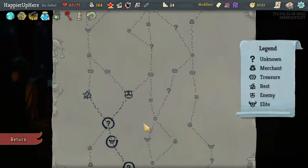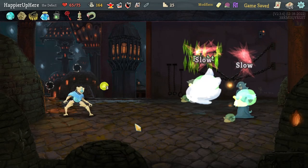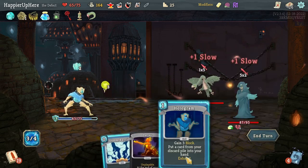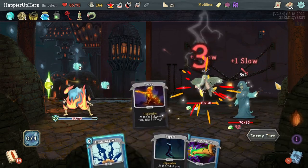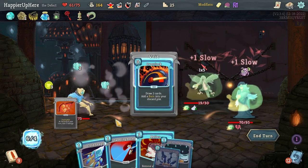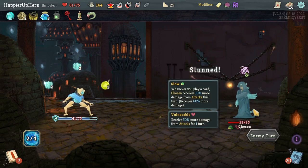Blessing of the Forge potion, Claw, Steam Barrier, Stack, Discharge. Taking my fourth Steam Barrier — I'll stop taking more now. Don't need Discharge. Going right then left, giving one less rest site — I don't need that many rest sites. Beam Cell, Cool Headed first would have been better for Hologram choices. Another Beam Cell, Steam Barrier for 15 block — fully defended. Hologram a Cool Headed to draw something useful. Playing Ball Lightning. Saving good potions for the upcoming Bronze Automaton boss fight.